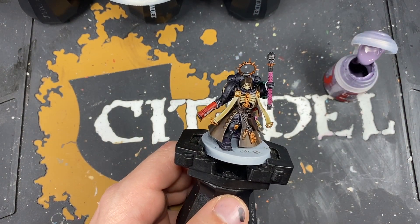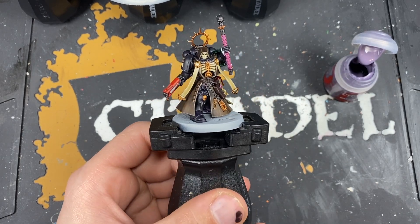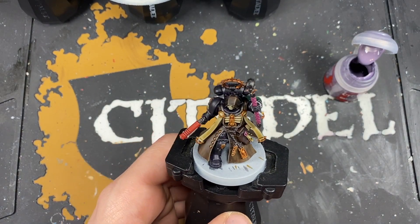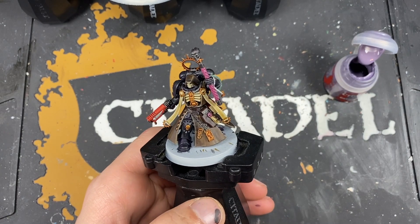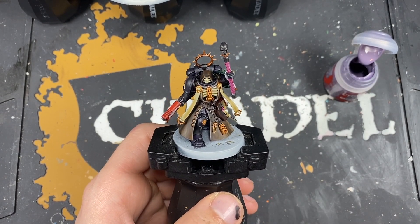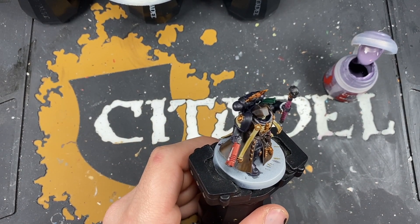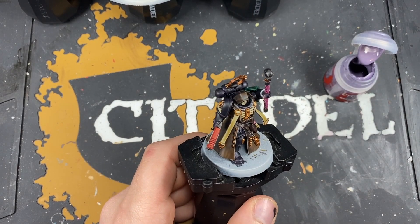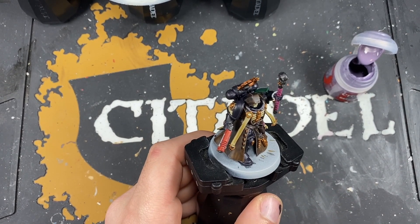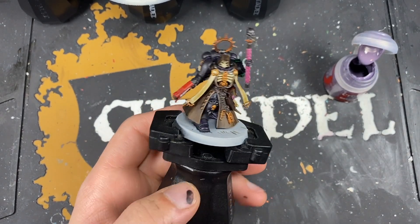Welcome back to the Dark Angels Combat Patrol part two. Today we are going to be doing all the highlights and all of the basing and all those types of things that we need just to finish these guys off and take them to the next level. We're going to jump right in and start highlighting, going back to the beginning where we'll be highlighting all of the armor.